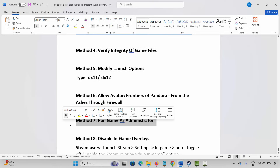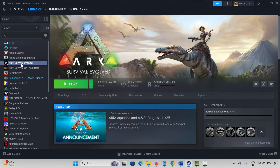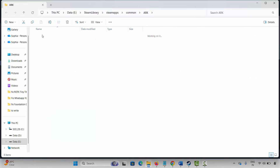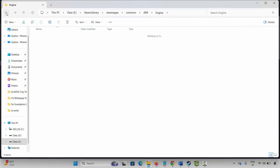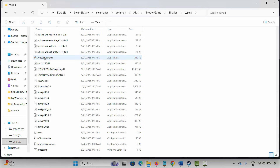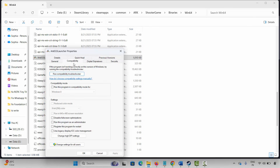The next method is to run the game as administrator. Go to Steam under Library section, select your game, right click on it, click on Manage, then click on Browse Local Files to open the game folder. Select the game application, right click on it, click on Properties, click on Compatibility, and select Run this program as an administrator. Click on Apply and OK, then launch the game and check.